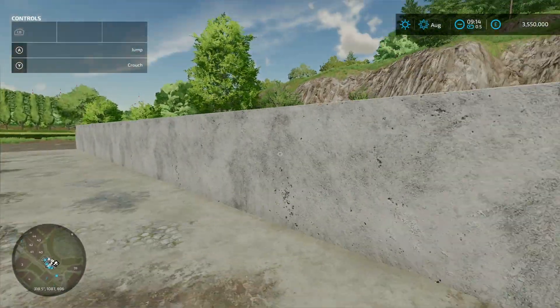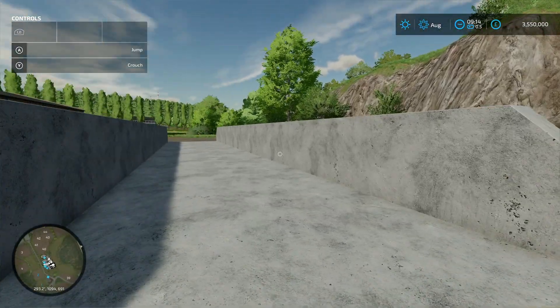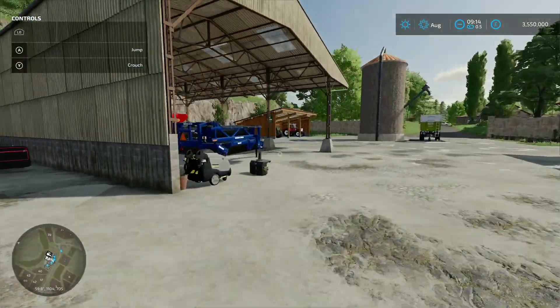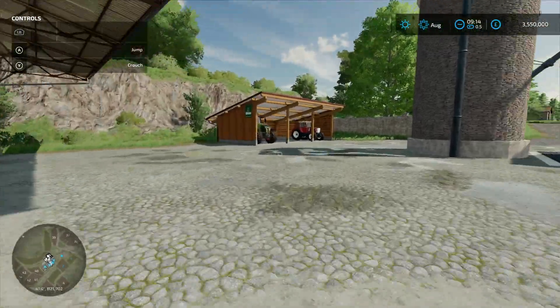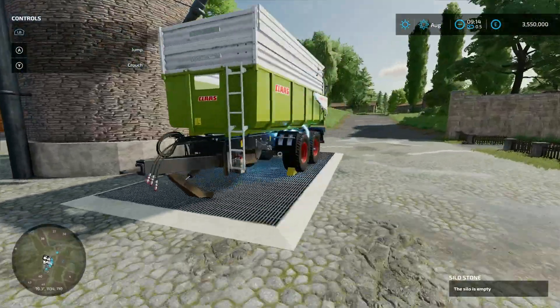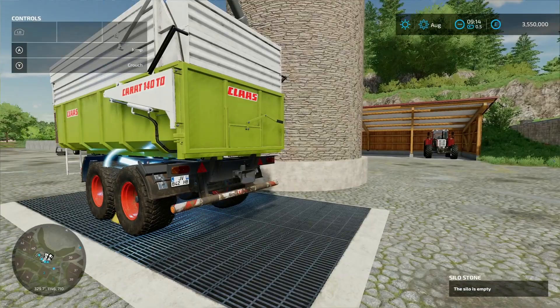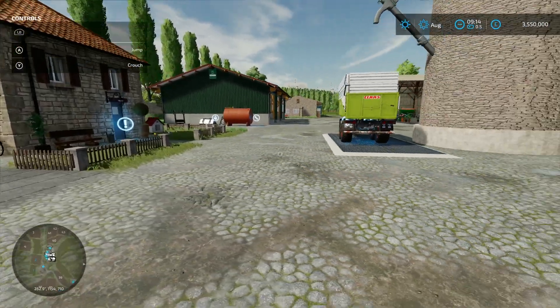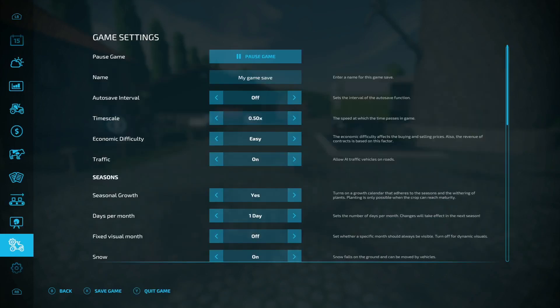Next to that you've got a bunker silo for your silage. Spinning back around, there are another couple of sheds and a silo where you load out at the same point. Nice little farm setup that is.